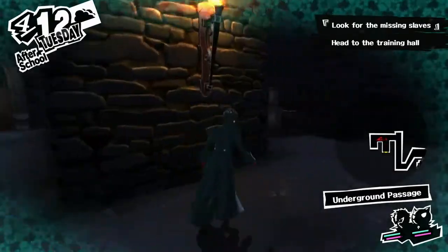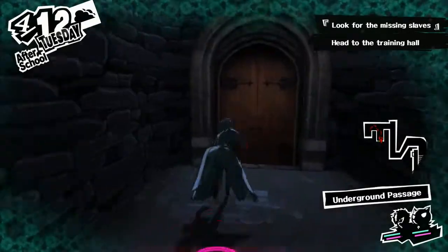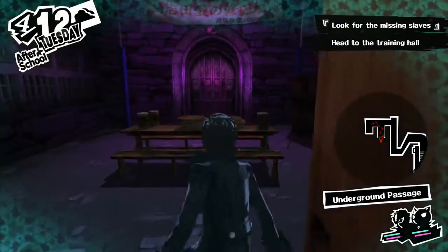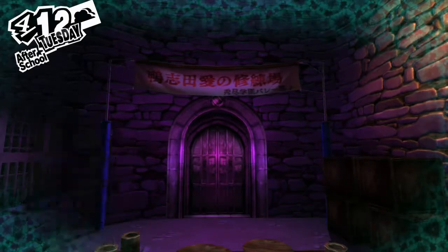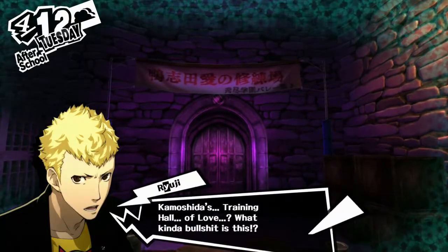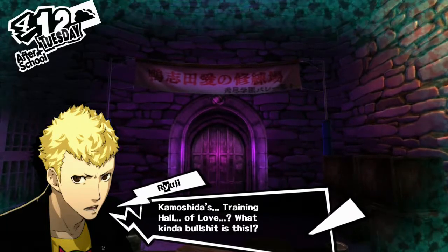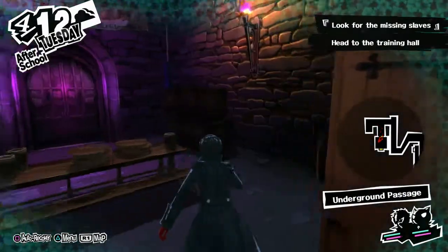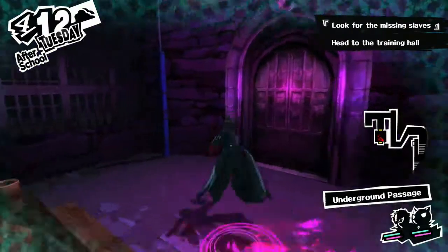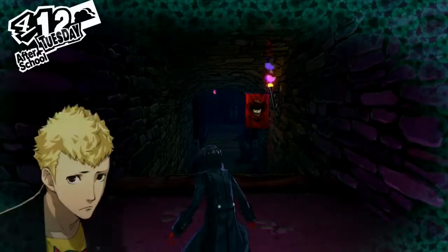Sounds good, little one. Now what's over here? Absolutely fucking nothing. Let's open the door. What is going on? Yes! Alright! This is it! Kamoshida's training hall of... Love? What kind of bullshit is this? Now I'm scared. Guys, I don't wanna know what's on the other side of this door. I'm scared.